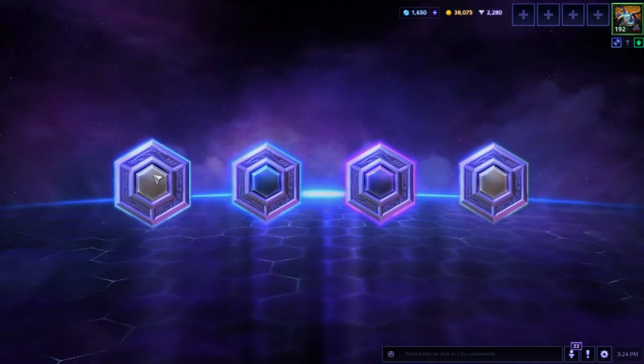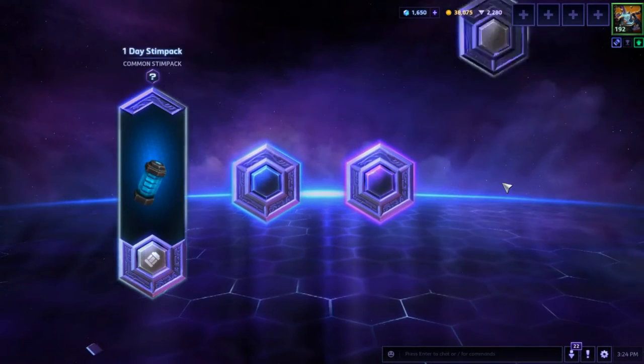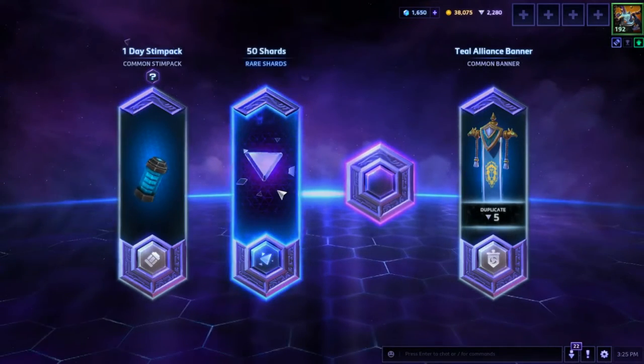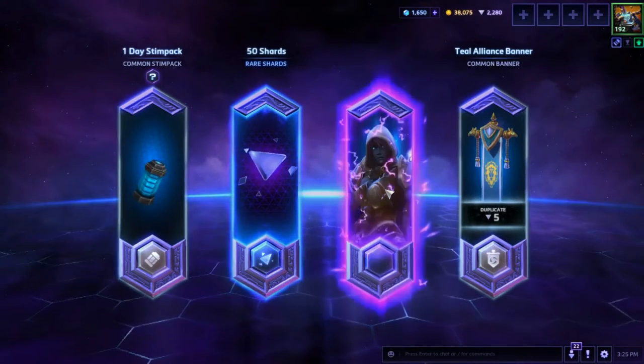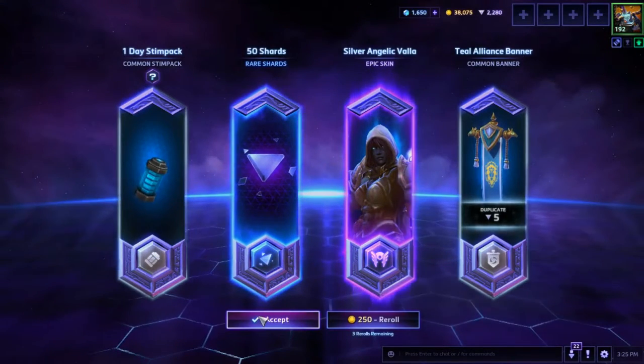An epic in here! Hey, another Stem pack for the day. Duplicate, duplicate, 50 shards. Silver Angelic Valla — nice, thank you.